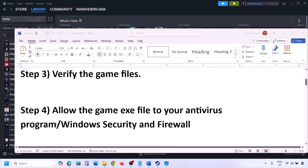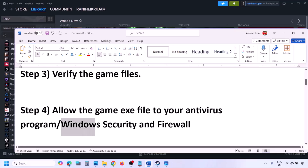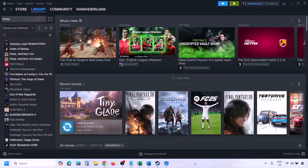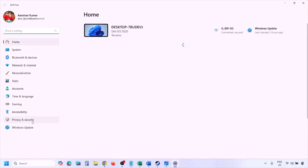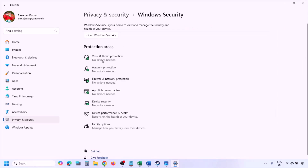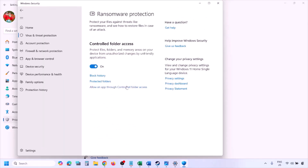The next step is to allow the game exe file through your antivirus program. If you have a third-party antivirus like Avast, Norton, Bitdefender, or McAfee, make sure you allow the game exe file. If you're using Windows Security, open Windows Settings > Privacy and Security (Windows 11) or Update and Security > Windows Security (Windows 10). Click Virus and Threat Protection, scroll down, and click 'Manage ransomware protection'.